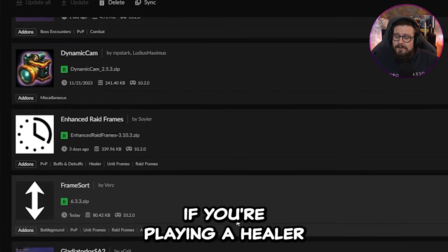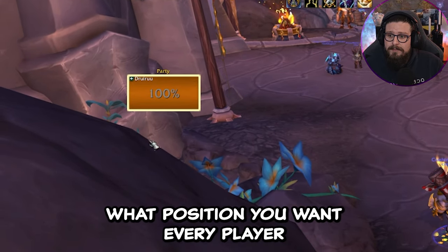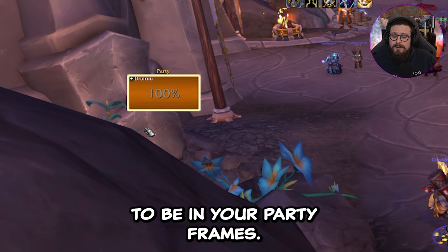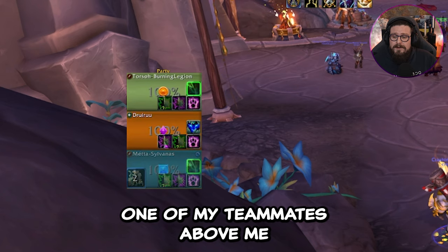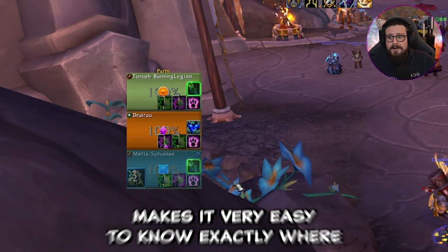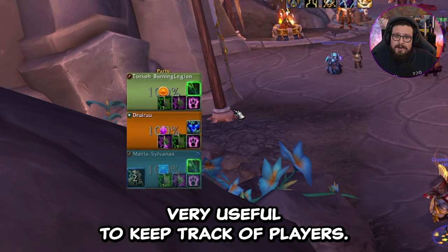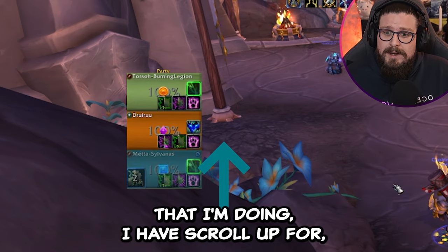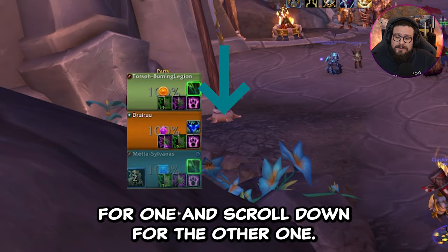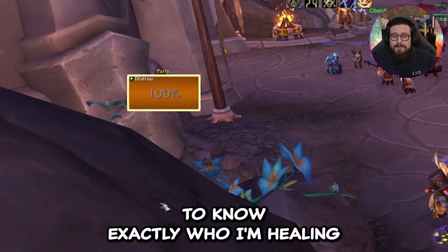The next add-on I'd recommend, especially if you're playing a healer, is FrameSort. What it does is let you decide the position of every player in your party frames. I have myself in the middle, one teammate above me, and one below me in arena — makes it very easy to always know exactly where the frames are. If you're using scroll targeting, I have scroll up for one teammate, scroll down for the other, and pressing the scroll wheel targets myself.